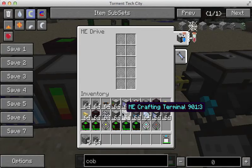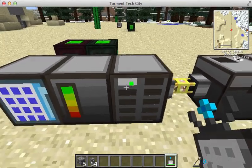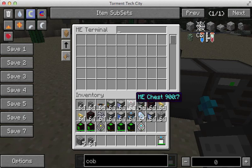On the right here, you have the disk drive. This is where disks go. If you have no disks, you have no storage. So let's go ahead and put a 1K disk in here. Now that nice green light shows up. Over here on the left, you have your storage terminal, or your ME terminal. If we didn't have any disks, we couldn't interact with this — we couldn't put things in or take them out. But now that we have a disk, we can.